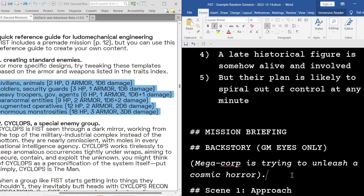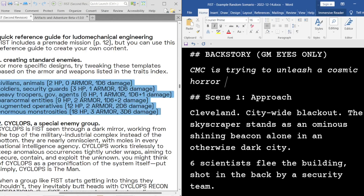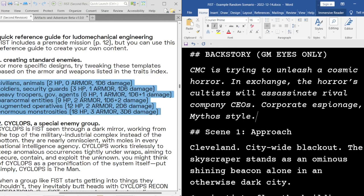We need a funny reason to unleash a cosmic horror. Let's go with something 80s-ish. We need a name for the megacorp: Cleveland Megacorp. There we go. It's trying to unleash a cosmic horror — I kind of like this as a form of corporate espionage. In exchange, the horror cultists will assassinate rival company CEOs. You can't possibly blame the corporation when a bunch of crazy cultists go around executing all their rivals. And hey, it's just an elder god — what do they care if it's unleashed into the world?